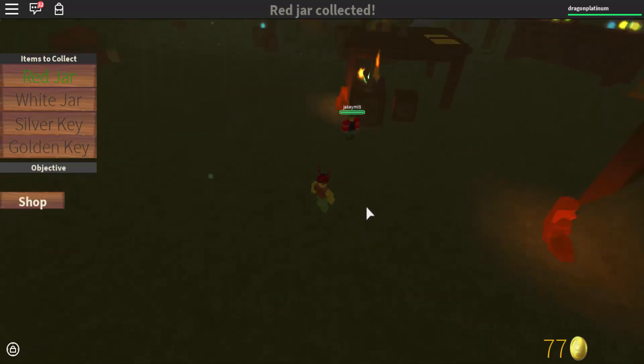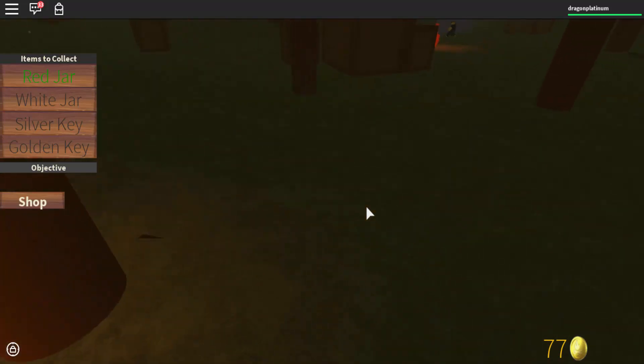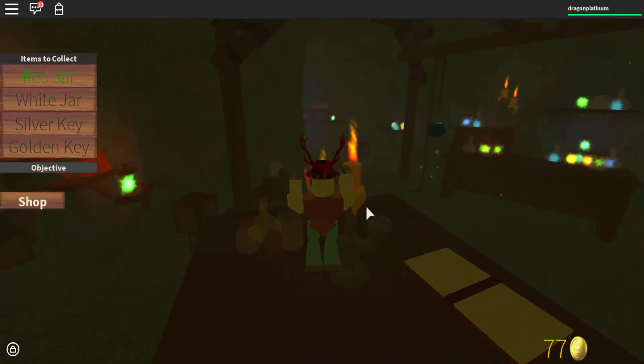I'm going to go find the other thing. Is this a green jar? No, that's not a green jar. Oh god. Get back up there. Where is this white jar?